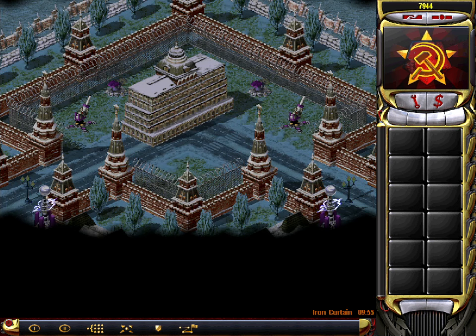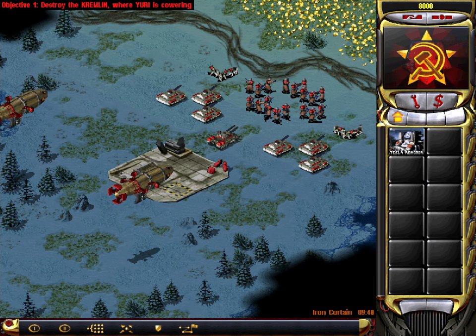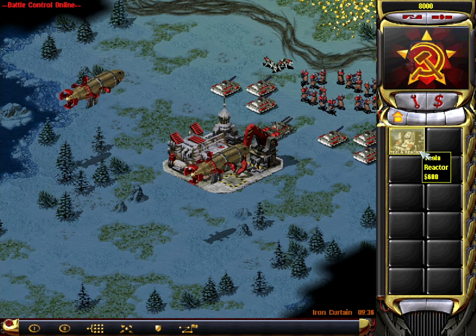Establishing battlefield control. Yuri will destroy us all. He must be stopped, no matter what the cost. New construction option. Battle control online.